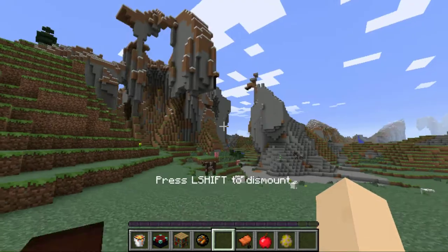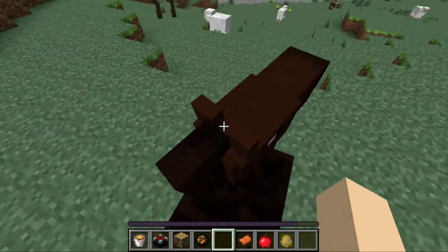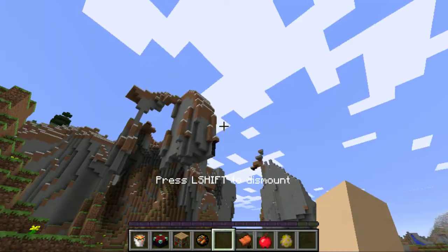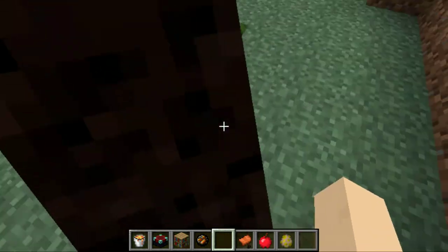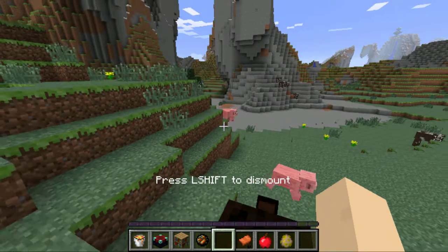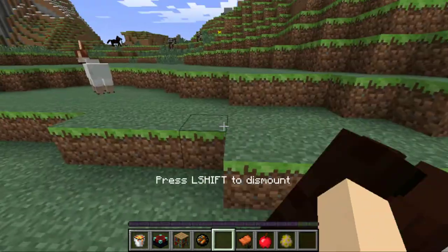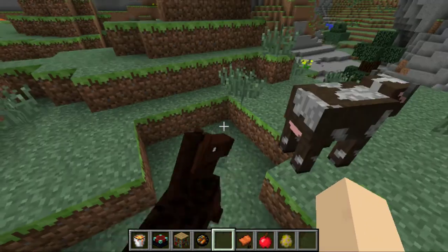All you gotta do is just right click a horse with an empty hand until hearts appear. He will kick you off, so just keep trying. Oh this bugger, it's a tough one. Oh there's the hearts.